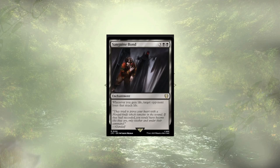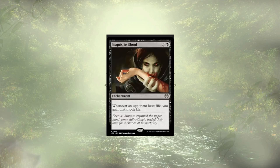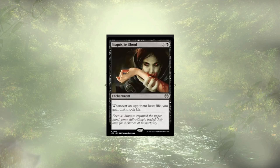Sanguine Bond is up next and combos off well with Exquisite Blood, found in the deck by default. These 2 cards and a life gain trigger create an infinite loop, letting you win on the spot. I know that not everyone is a fan of infinite combos, but the game has to end at some point, and this is a way to do it.